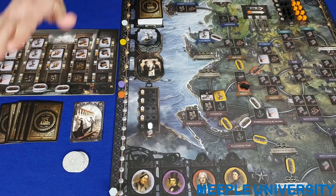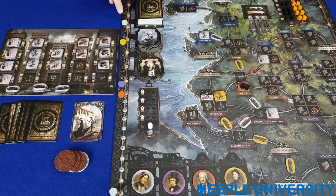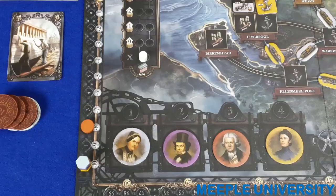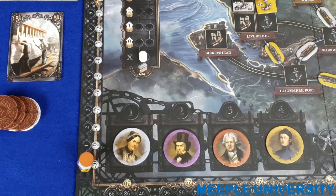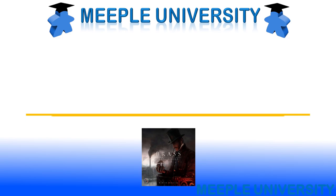The fifth action is to take a loan. Discard any card, then take £10, £20, or £30, and to represent interest drop your income by one, two, or three levels respectively. Your income marker is placed on the top space of the new income level. You cannot take a loan if it would drop your income below negative 10. The loan never has to be paid back directly — the income loss represents repayment. Taking loans in Brass Lancashire is not uncommon and can be a viable strategy.